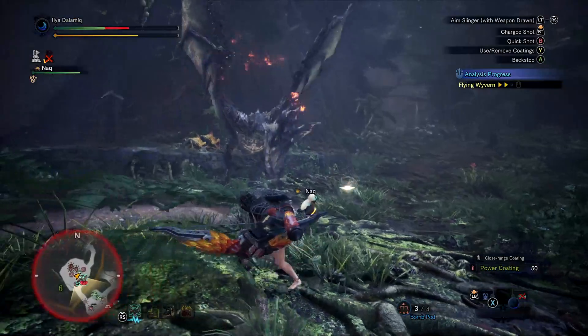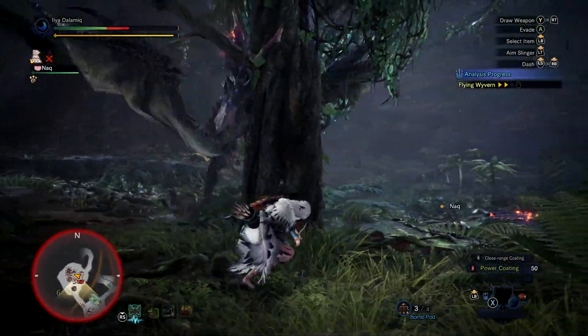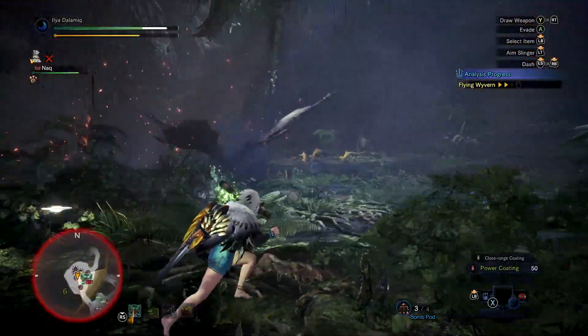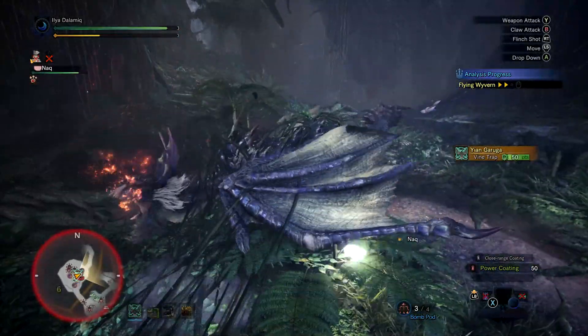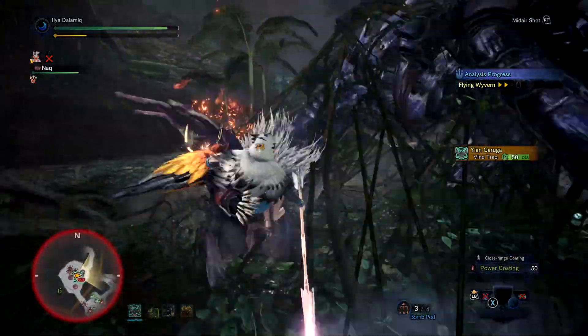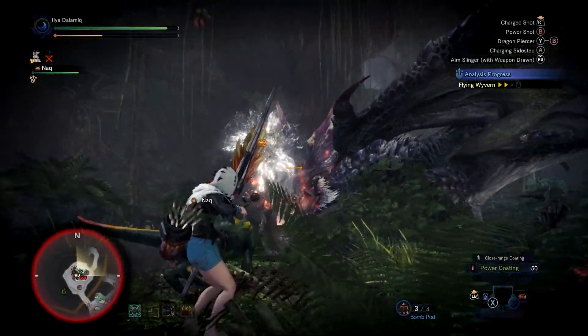When playing ranged weapons there are pros and cons. The pros are that you can hit the monster from many different angles and distances. With a melee weapon you might find yourself just running after the monster — like a Tigrex or Lagiacrus — whereas with a ranged weapon it's a lot easier to land hits.